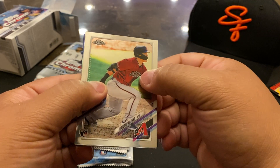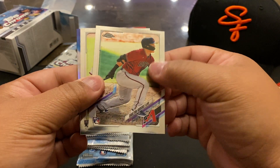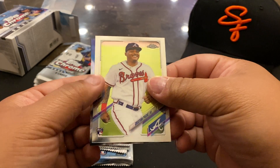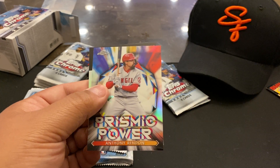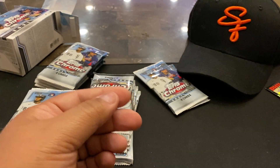Dalton Varsho — been getting so many of this guy's autos. Arizona autographs are all over the place, him and Pavin Smith. Paché, another rookie — I think he's still down in the minors though. Rendon and Yellich inserts.